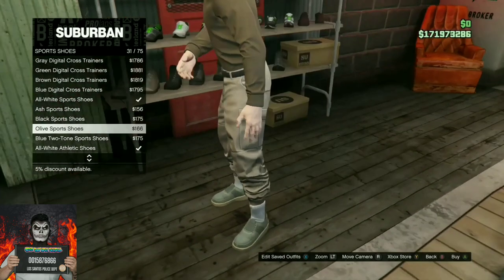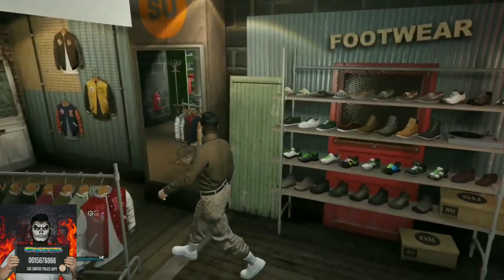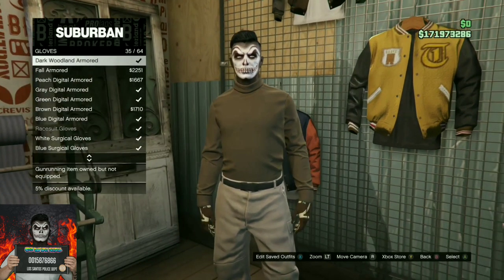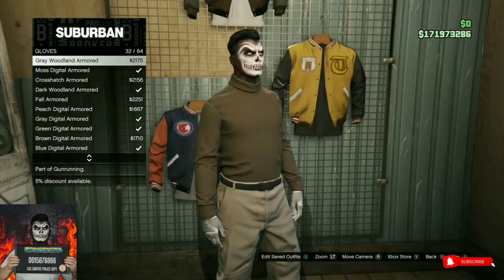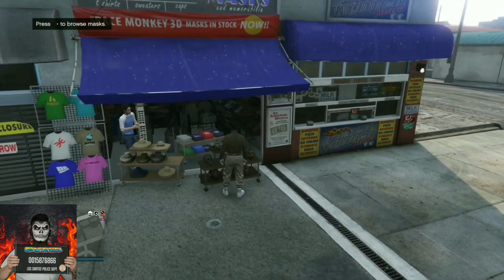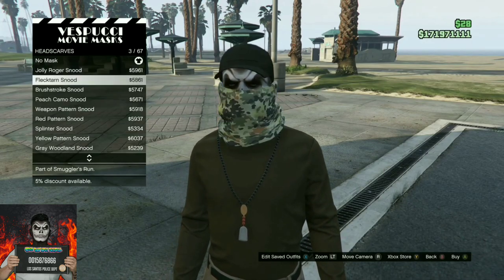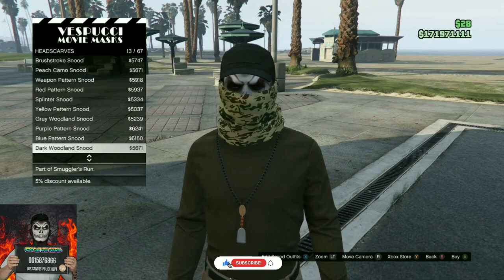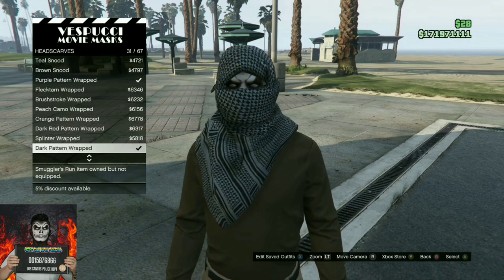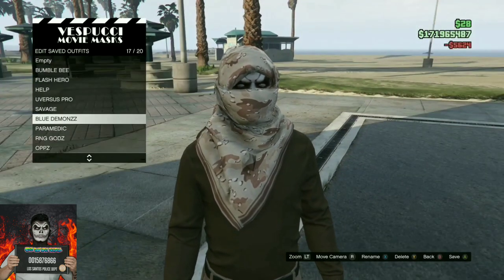They are called the all white sport shoes. Purchase these and make your way to the accessories section to buy some gloves. At the glove section, purchase the gray woodland armor — they are called the gray woodland armor. After you purchase those clothes, make your way to the mask store. Push right on the d-pad, find the head scarf section, and purchase the one called the fall wrapped — it has a little desert-looking fill color to it.